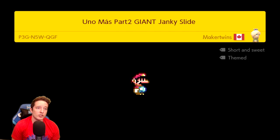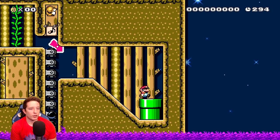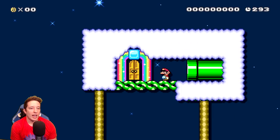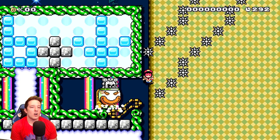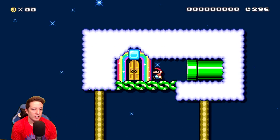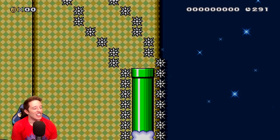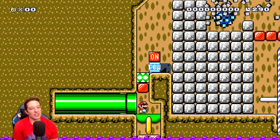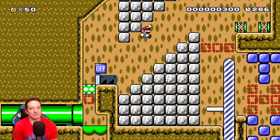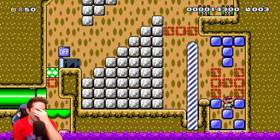Another one by Maker Twins - Giant Janky Slide Part 2. Getting pushed through there, thank you Mr. Monty Mole. The instruction says B plus down is what we're supposed to hold. This is some of my favorite tech in the game and I'm so glad it hasn't been patched out. Hold down and B - I love that tech so much. I can't remember whose level I played that in first - I think it was Mang who made a level using that tech, and it's still one of my favorite levels I've played to this day.